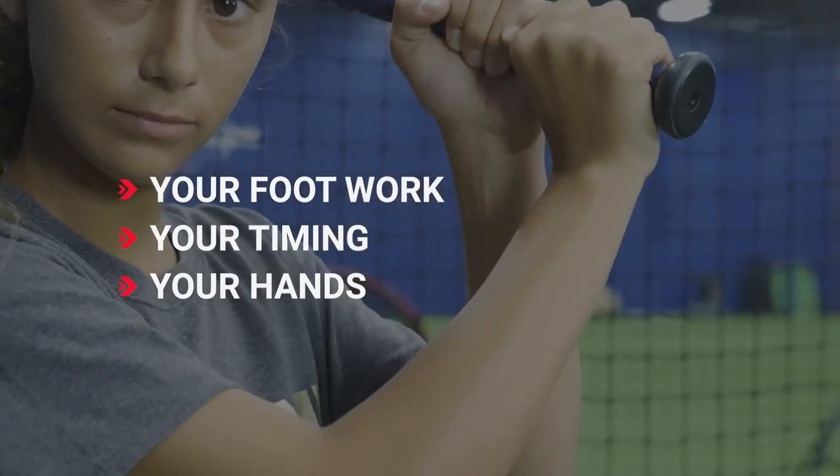An advanced triple threat needs to have a superb softball IQ. As a beginner slapper, the first things you'd want to know as a triple threat are your foundation, your footwork, your timing, and your hands. At the intermediate level, you start to learn different types of slaps and tools — soft slap, bouncing, hard slap. But the next level, being advanced, is knowing when and how to use all of your tools.